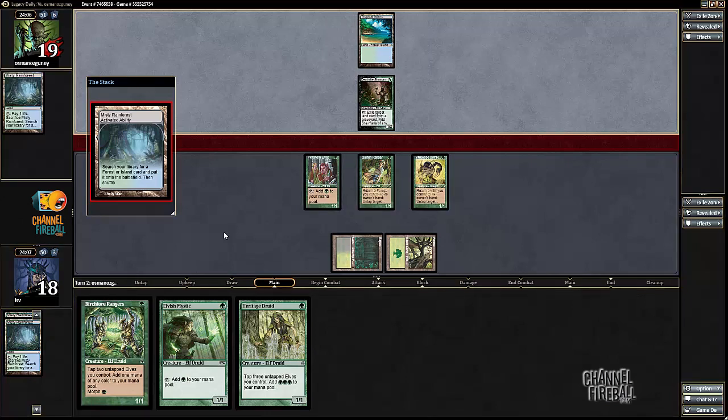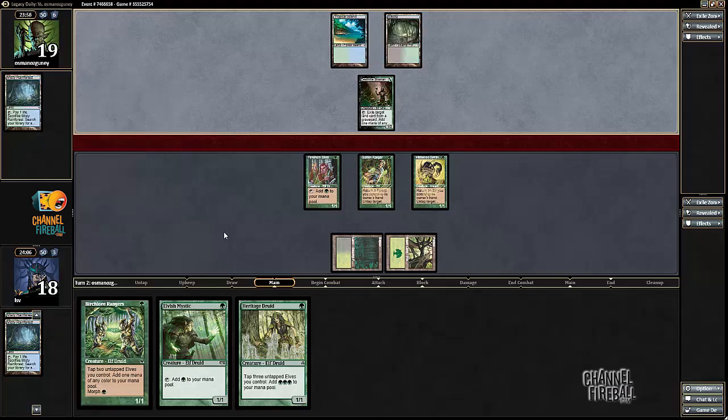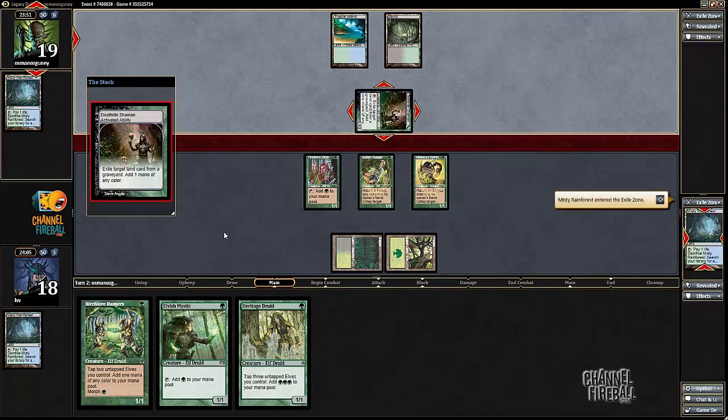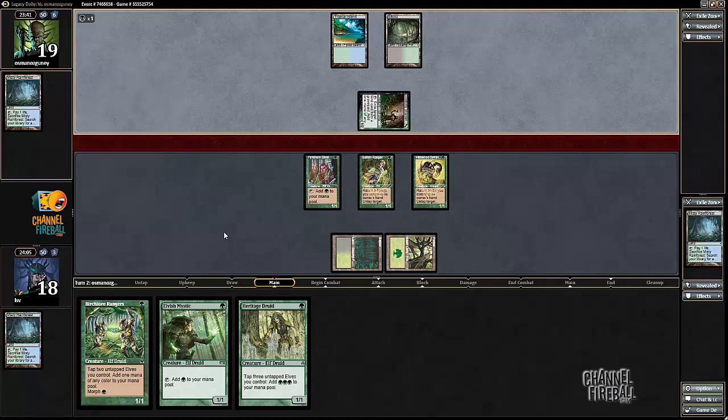Natural Order probably does the trick. It looks like we're playing against BUG — that'd be my initial guess. Misty Rainforest fetches, yep. BUG is the blue deck I'd prefer to play against; it doesn't have cards like Umezawa's Jitte, it's just got one-for-ones mostly and it's not that hard to grind through. Of course this hand is not very good at that because I'm looking at presenting one big threat as opposed to anything else.